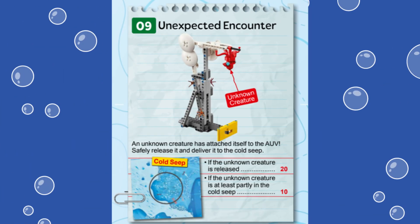In this video, we are showing you a solution for solving Mission 9 called Unexpected Encounter from the first LEGO League Challenge submerged robot game. The mission represents an unknown creature hanging out by a hydrothermal vent that needs to be safely released and transferred to a cold seep in the ocean.